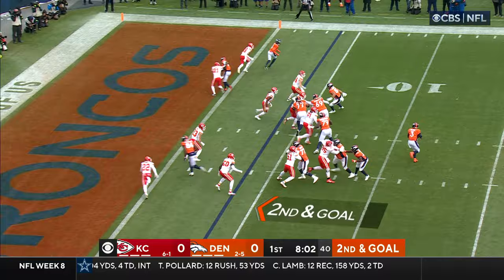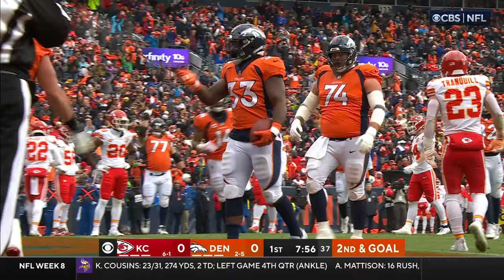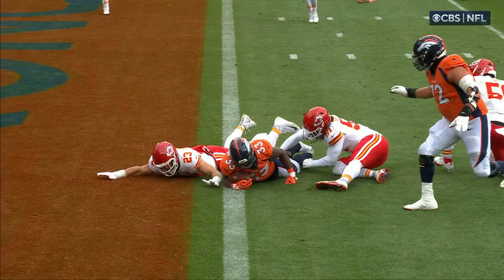Two tight ends. It's 2nd goal. Wilson. Williams. Miners a block, pulls a block. And that is a Denver touchdown. You see Willie Gay stays back home, but it's only 1-on-1, and then Williams able to extend the ball and break the goal line.